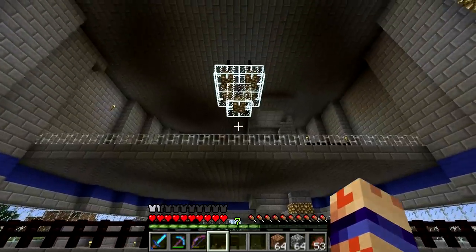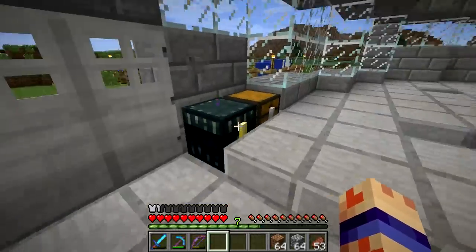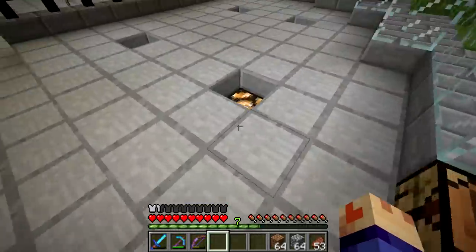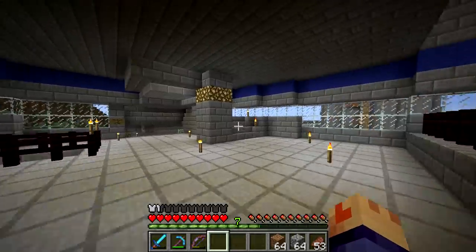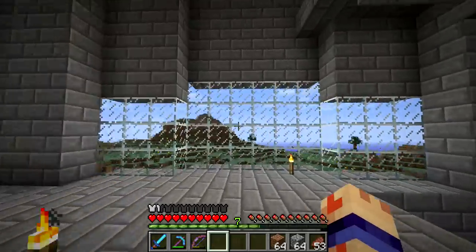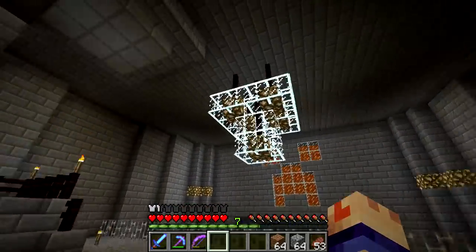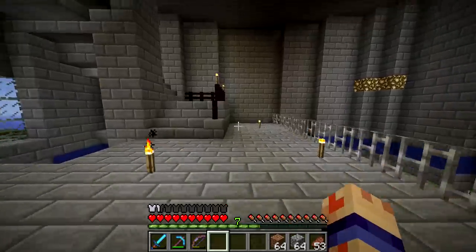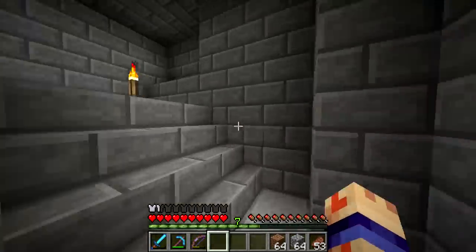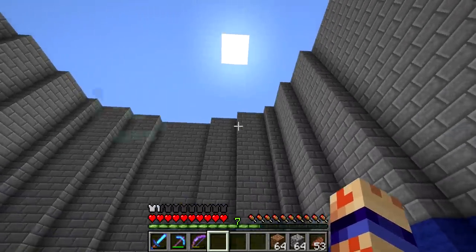And this is the inside of my tower, complete with chests and workstations, and a nice place to watch the sunset. There's a chandelier up there too - you can watch the moon there. And this is my unfinished floor - it's going to get taller and taller.